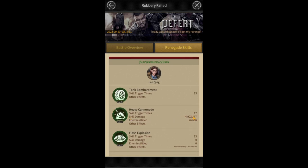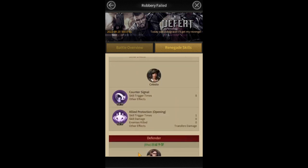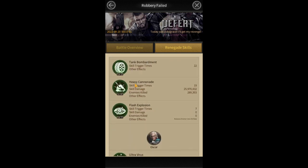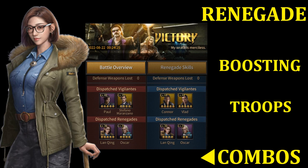Sometimes your renegade skill triggers fewer times, so in that case you can challenge the opponent a few more times in the underground tournament. In this way there is a chance that your renegade triggers more than the opponent and you can win the battle. I have a separate previous video showing mixed troops formation that also works very well with the renegade skill boosting technique. You can check it by clicking the 'i' icon above or by going to the channel.